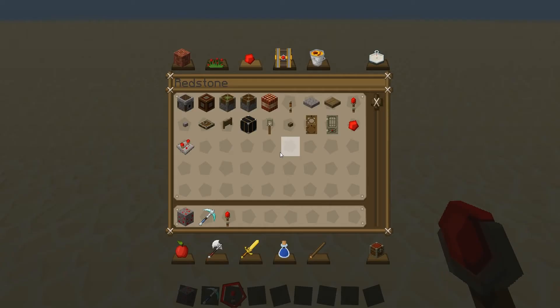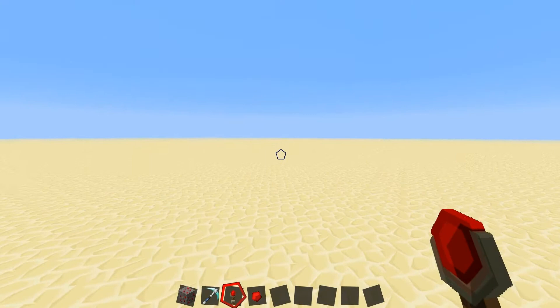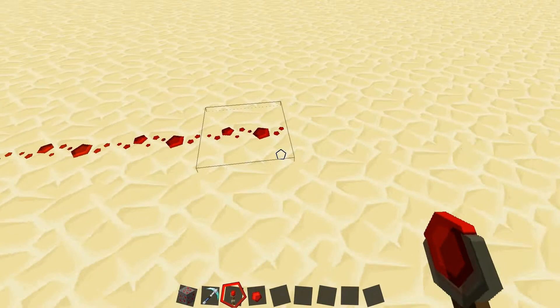This will be a little bit difficult to understand to begin with, but see - when I put down a redstone torch, these redstone wires light up. So this outputs a signal and that turns this on. This is one of the ways you can power redstone.